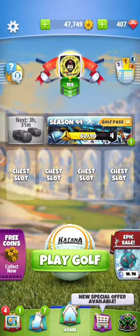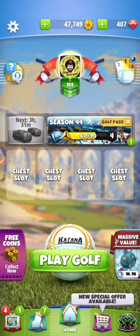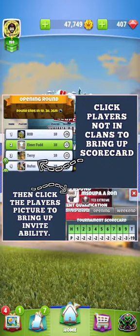The other option is in your tournament brackets — it's the same thing. I don't have a tournament bracket open with this account, but basically you would go through the list of 20 on the qualifying round, the list of almost 100 on the opening round, and the list of almost 100 on the weekend round. Anyone not in a clan, go ahead and invite them. You just click on their picture and it will bring up the invite request.